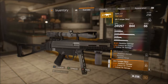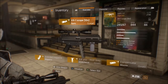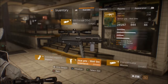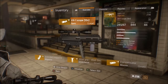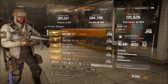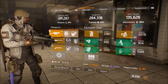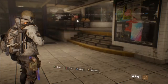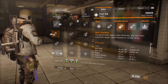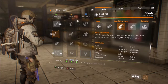For a fully modded MP5 ST, you want: a VX1 scope for critical hit damage and headshot damage, a compensator for critical hit damage, stability, and headshot damage, a wolf grip vertical grip for critical hit damage and optimal range, and an extended mag with critical hit damage and rate of fire. Reload speed is acceptable on the extended mag if you don't have critical hit damage.